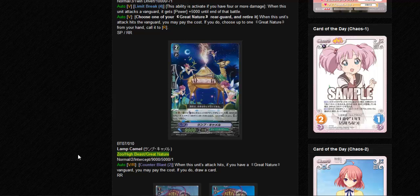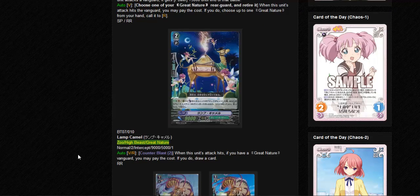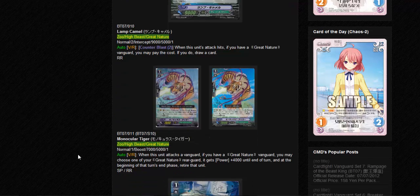Skip Counter Blast 2 Middle Libra, don't care, but the artwork seems stupid. Monocular Tiger - this is the same effect as the Binocular Tiger.